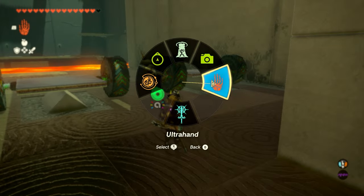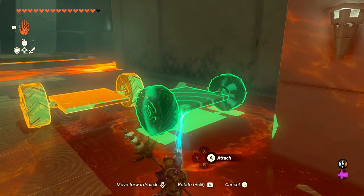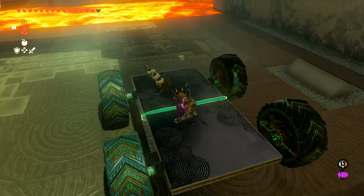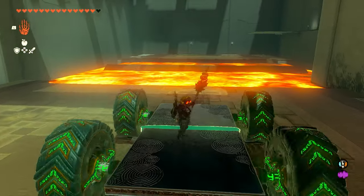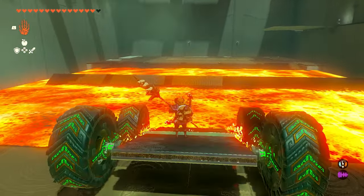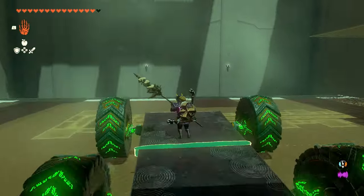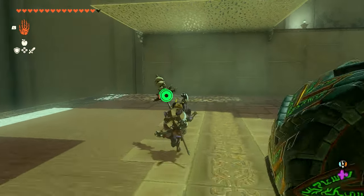Now for this section, it's pretty easy — we're just going to make a car. We'll take this one over here and attach it to the front so we'll have a little vehicle with four wheels. We can hop on, hit the wheels, and safely make it across the lava. You want to make sure you jump off and stop the wheels before you go too far, because there's an opening over there and you don't want to drive right off the ledge.